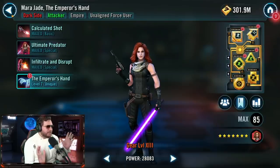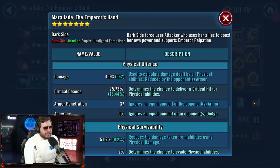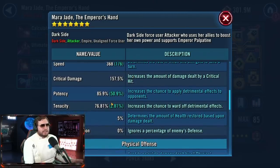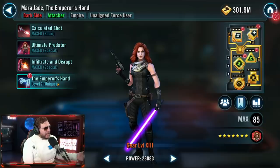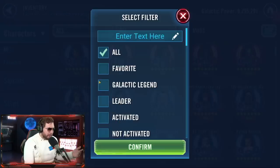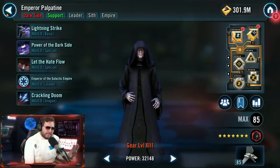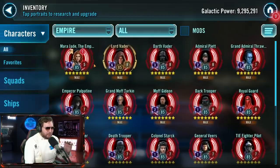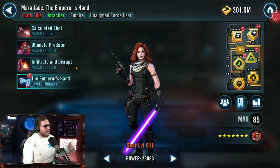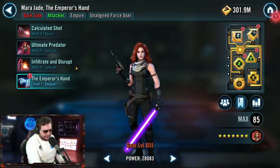Even though she has adequate damage — actually more than Darth Talon most of the time — I'm treating her as a mega support character. She needs to stay alive, be fast, and land as many debuffs as possible. Her base potency is a little low, but Emperor's Hand grants extra potency in her unique, and Palpatine also gets a potency boost. Throw some potency on that cross, make sure those debuffs land. All aboard the Palpatine Express — it is back in service.